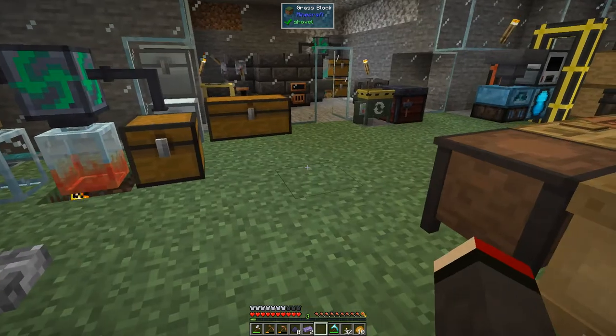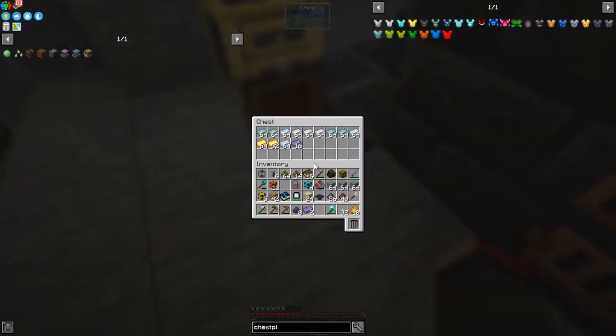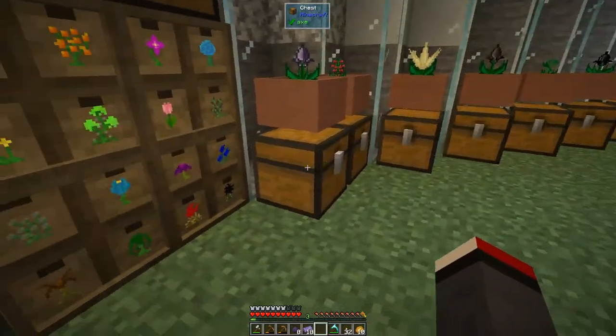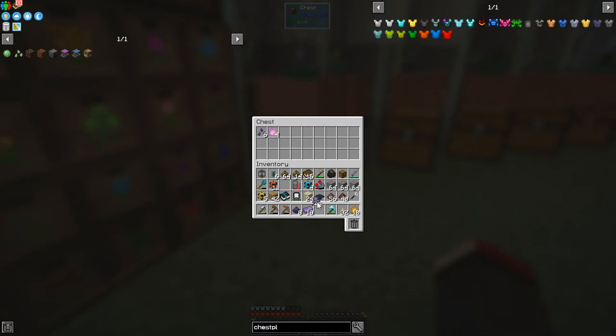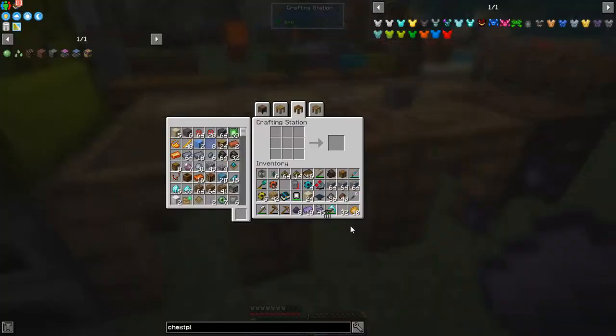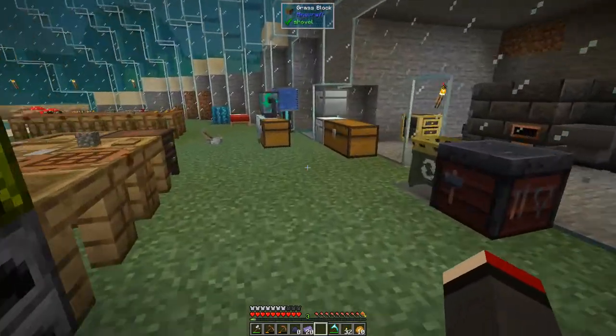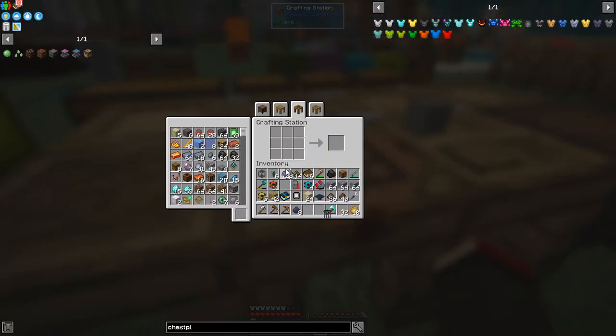We've got 23 refined obsidian essence plus more in here — 45 total. These will make two ingots per eight essence, so it's a tier five — supreme essence gives us another 10. Let's craft up the rest of the armor: we need leggings, chestplate, and a helmet.